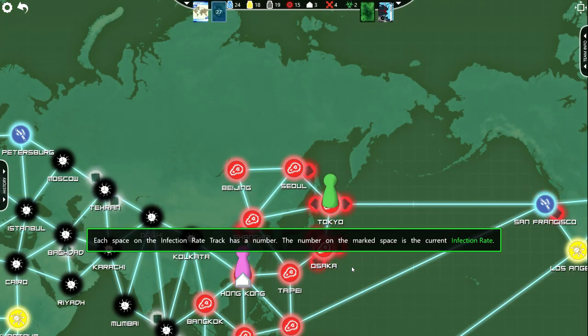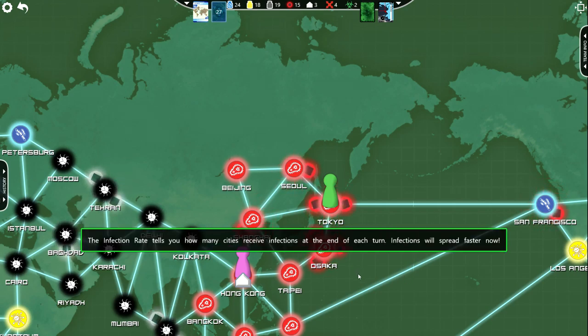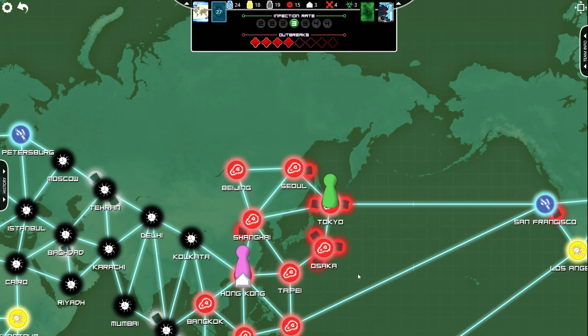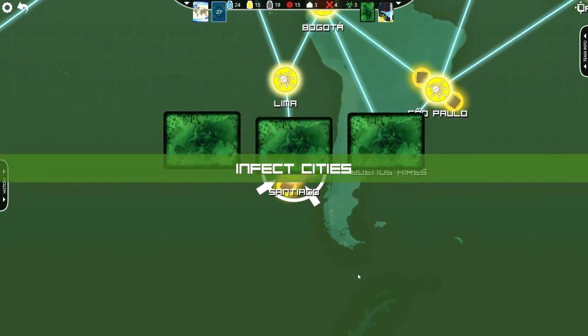Each space on the infection rate track has a number. The number on the marked space is the current infection rate. The marker moves forward with every epidemic. The infection rate tells you how many cities receive infections at the end of each turn. Infections will spread faster now. We've reached three — the track's like halfway up. The outbreaks are like halfway up too, so we're like halfway to losing.